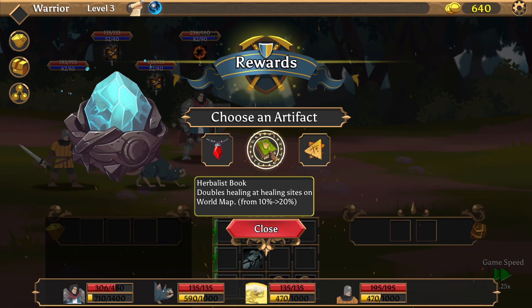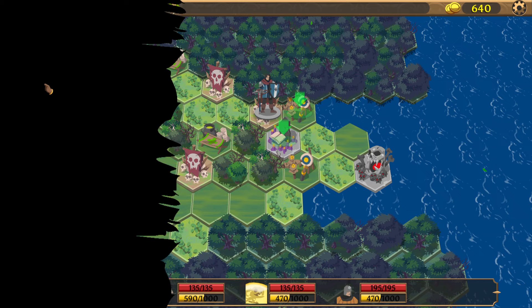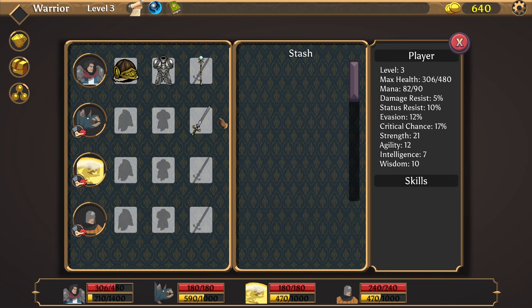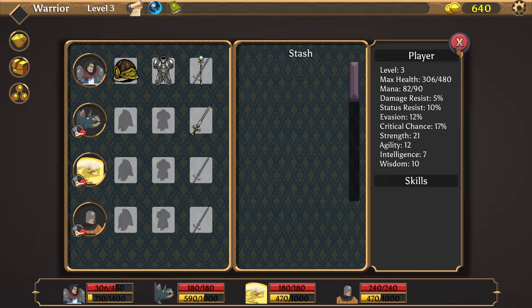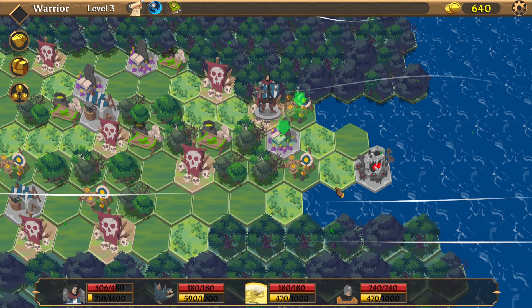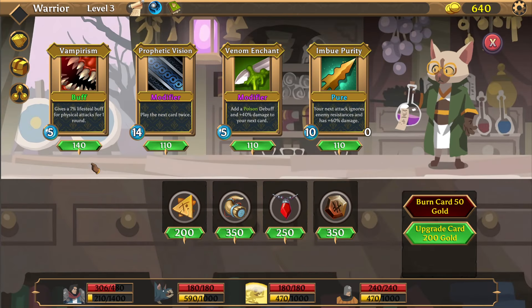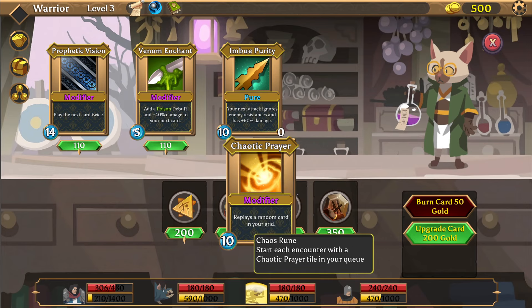I like the rune of stacking but I'll go with the bonus health. It has a chance to cast lesser heal, which is good. Wisdom just increases the strength of everybody else. I'll try to upgrade my cards — there's an option to play a random card in my grid or upgrade a card.